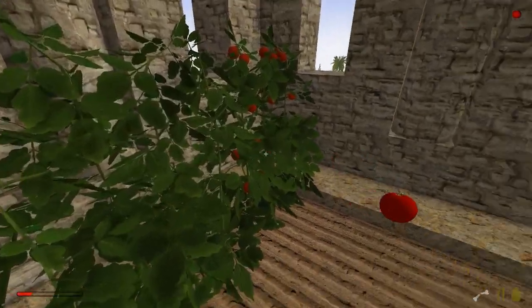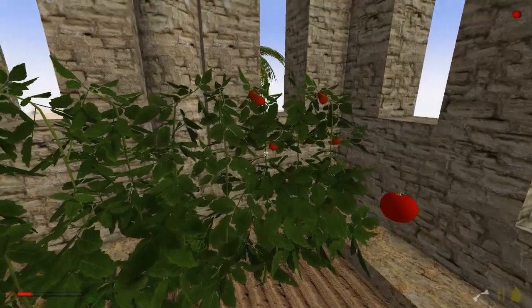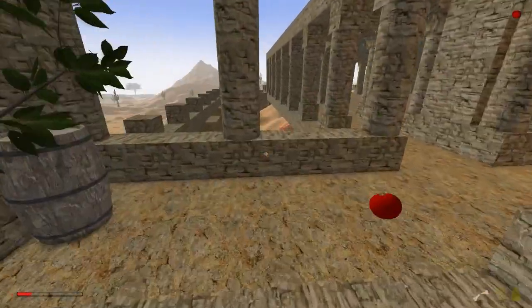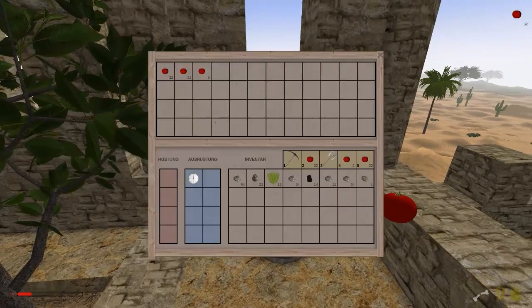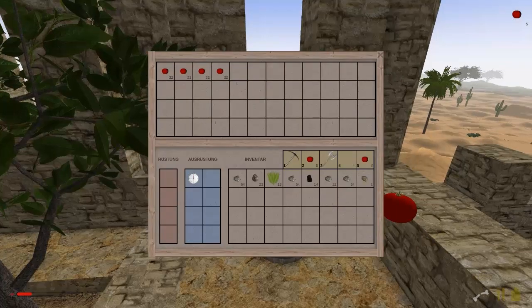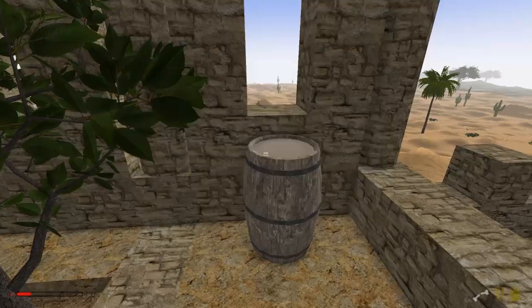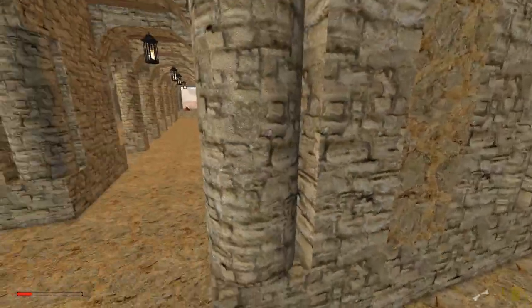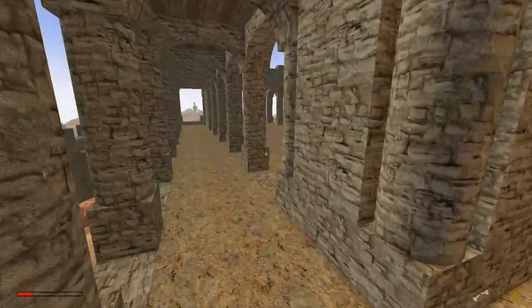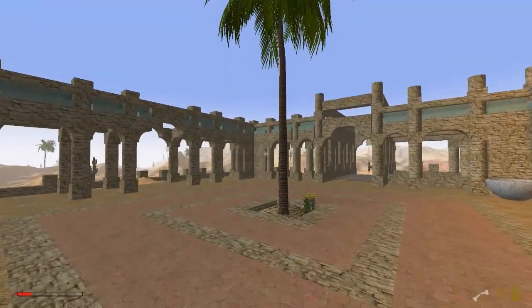Die Tomaten können wir mal wieder ernten, pflücken. Ich habe mir schon die ganze Zeit überlegt, was wir hier noch anpflanzen können außer Tomaten. Erdbeeren wären eigentlich noch ganz nett, obwohl Erdbeeren eher etwas Nordisches haben und weniger etwas Südländisches. Datteln gibt es ja leider nicht. Es wäre cool, wenn Dattelpalmen da wären oder wenn hier Kokosnüsse an den Palmen wachsen würden.